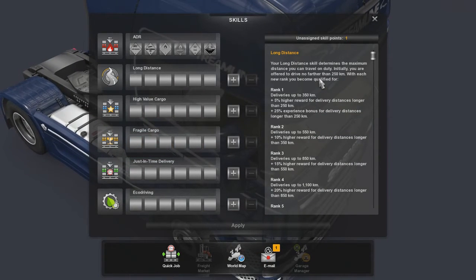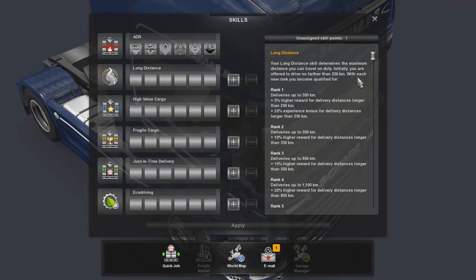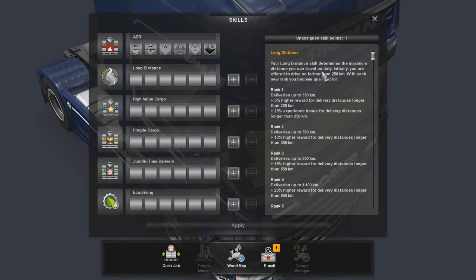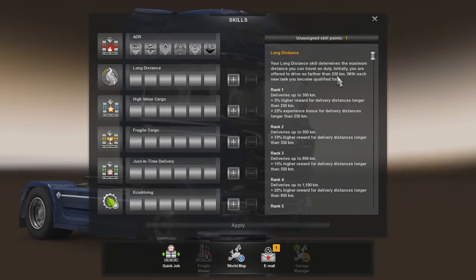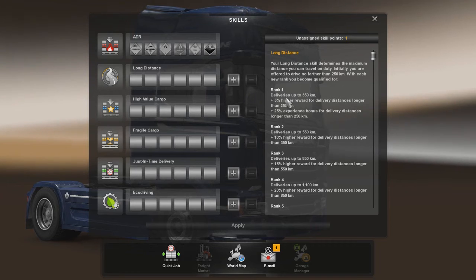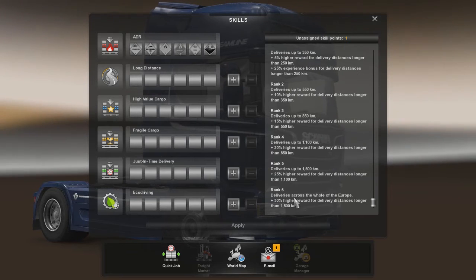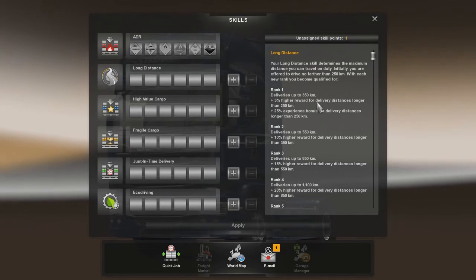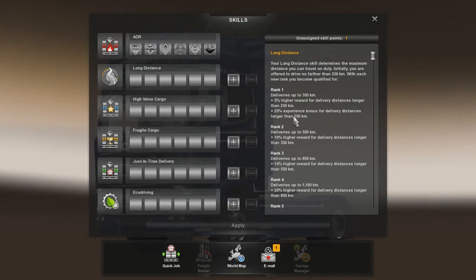Long Distance - this is probably the one that we're going to be going with first. This will give us longer runs. We will not be able to drive any further than 250 kilometers currently. With each new rank we become qualified for deliveries up to 350, and as you go up and up you get all the way across Europe in one delivery. You get a 5% higher reward for distances longer than 250, and a 25% experience bonus for deliveries longer than 250 - that is a bigger jump compared to the rest.